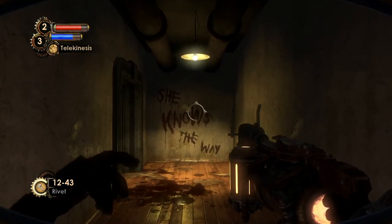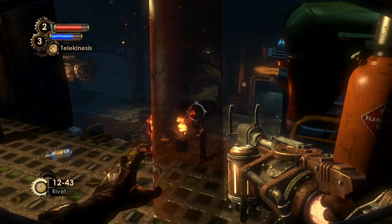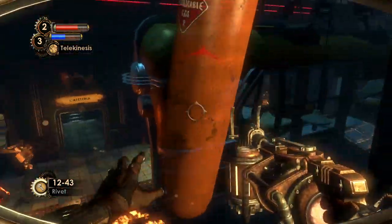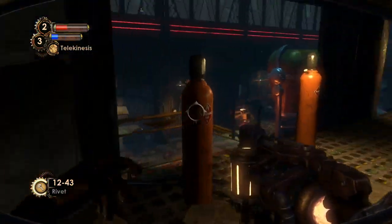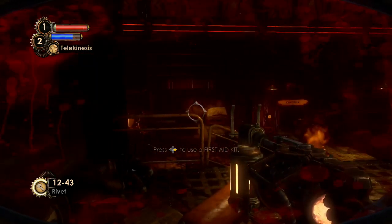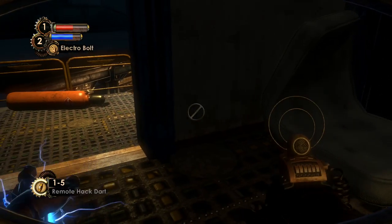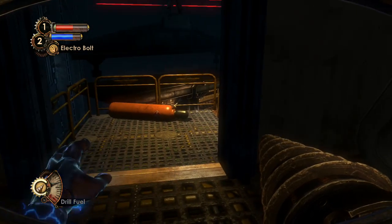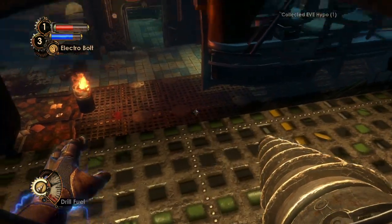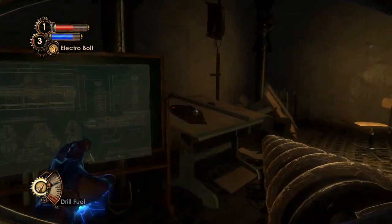Now we can take the stairs up. Sophia Lamb: 'Knows the way — written in blood.' There are three splicers over there talking, but we're gonna throw things at them. There are a lot of splicers here. Let's switch to Electrobolt — they can't really get me here. My drone is really impressing me today; he took out two splicers on his own.